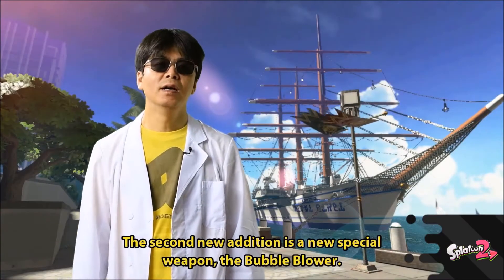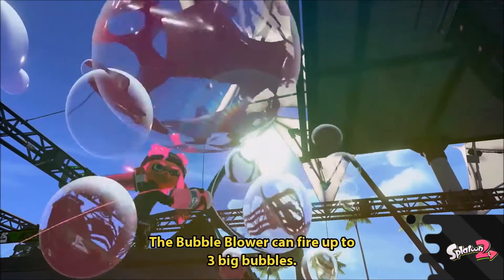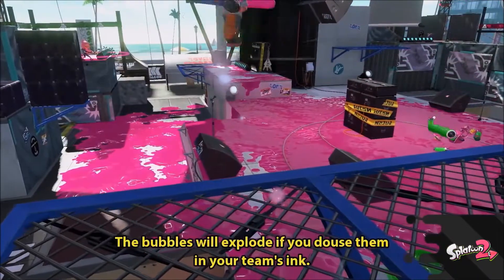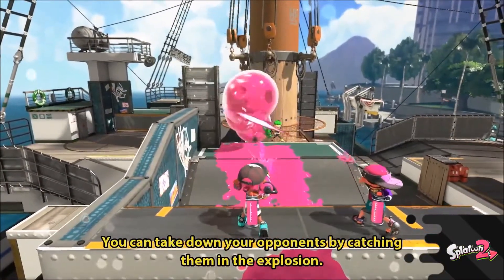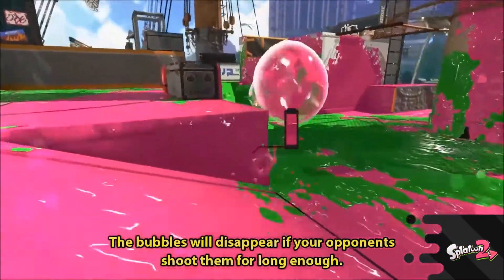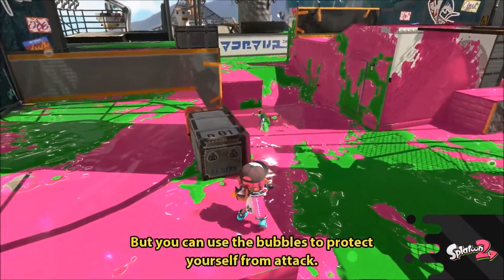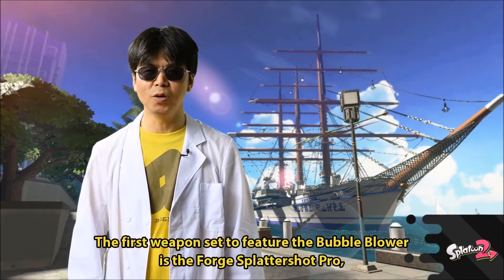Next up, we have a weapon I've been dying to use, and that is the Bubble Blower — and this thing is actually a special weapon. I thought it was going to be a primary weapon like the ink roller, the Splatbrella, or the Splattershot Pro, but it's actually a special weapon — just like your Ink Jet, the Octo Missiles, the Ink Storm, stuff like that.